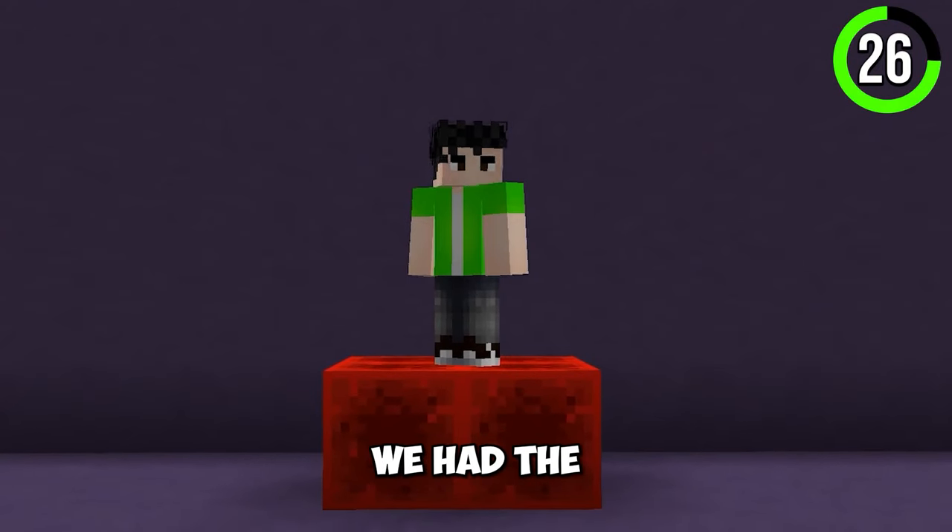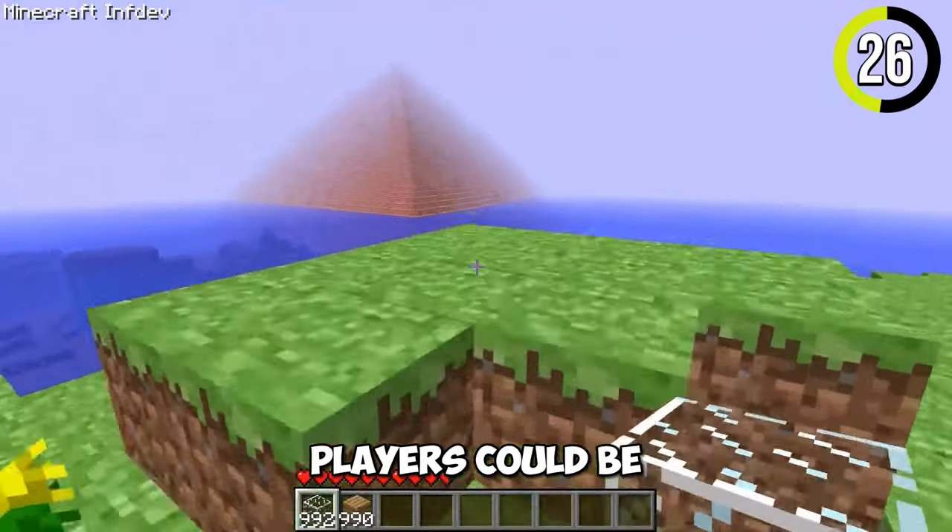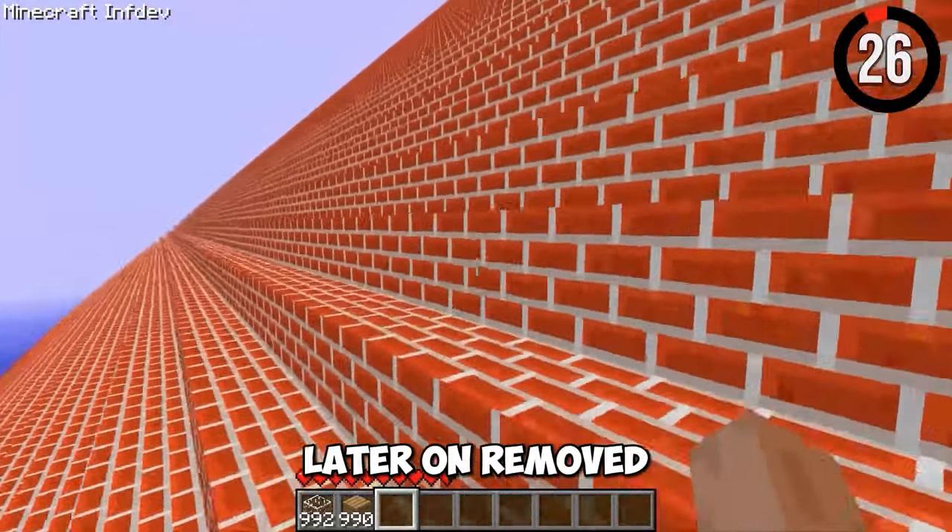In the in-dev version, before we had the infamous desert temple, players could be greeted by a huge brick pyramid. This was later removed.